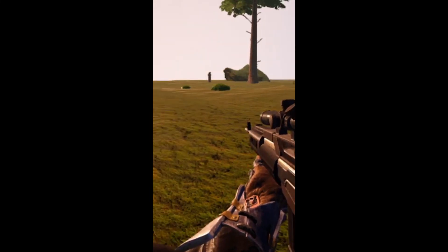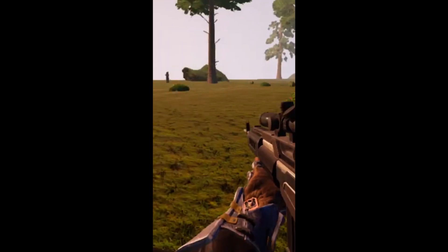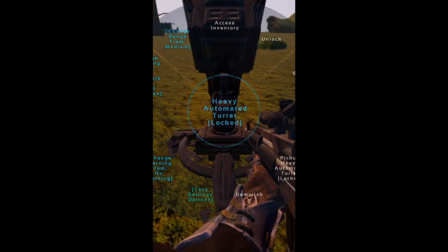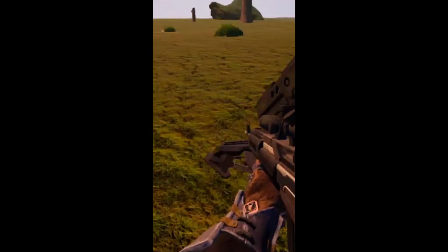Hello, I'm back with another tips and tricks on how to turret bot. What you're going to want to do is have a turret, and when you have it, load it, and turn this on, it will automatically shoot at people.